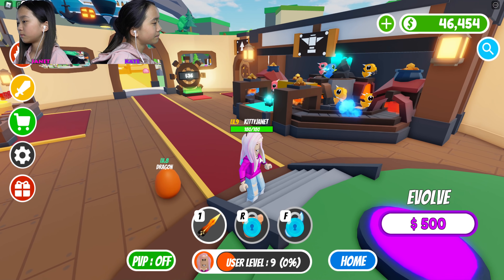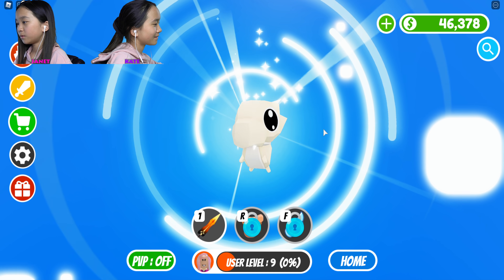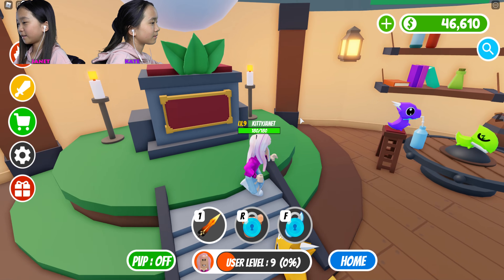Did you evolve? I'm just about to evolve. I got a — what's happening? Oh, my egg's hatching! I got a little orange one. I got that one too. It's called dragon. It's so cute.